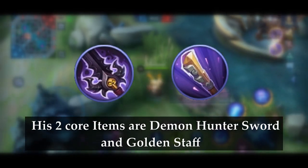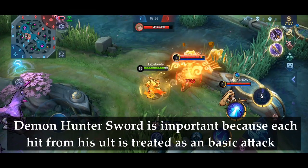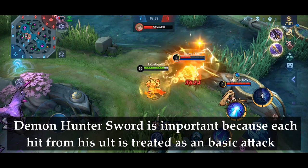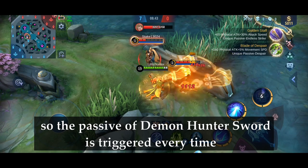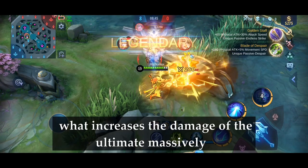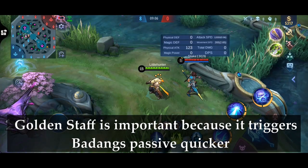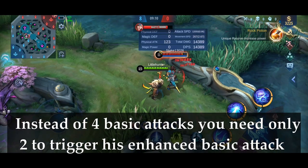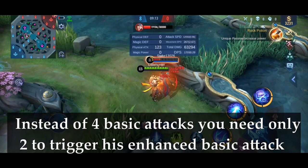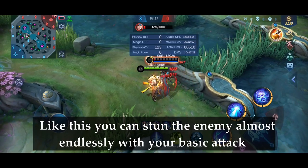His two core items are Demon Hunter Sword and Golden Staff. Demon Hunter Sword is important because each hit from his ultimate is treated as a basic attack, so the passive of Demon Hunter Sword is triggered every time, which increases the damage of the ultimate massively. Golden Staff is important because it triggers Badang's passive quicker — instead of 4 basic attacks, you only need 2 to trigger his enhanced basic attack, so you can stun the enemy almost endlessly.